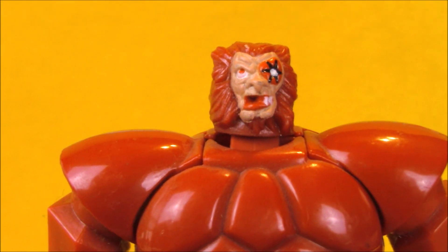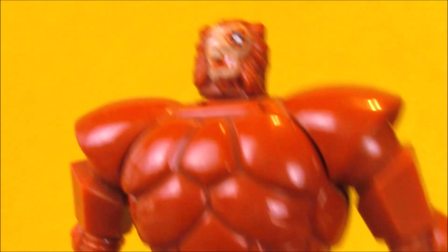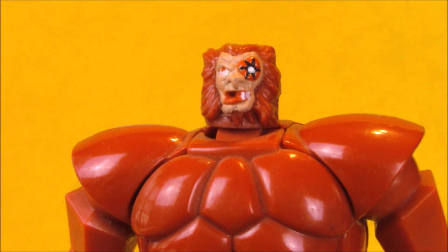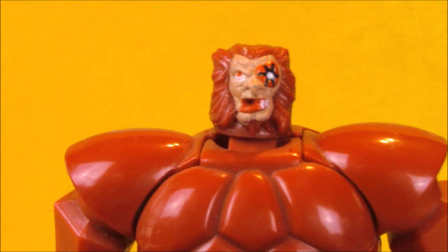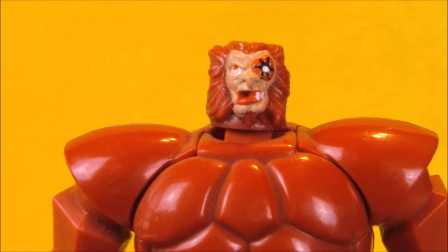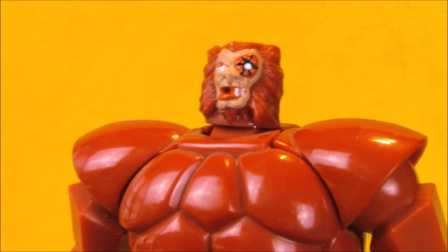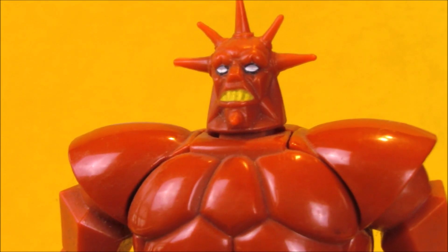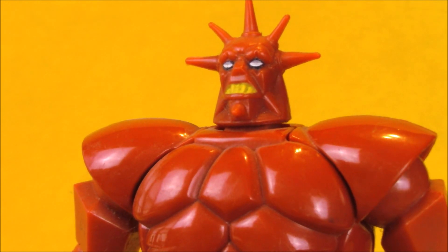So Monstar's humanoid feline head doesn't really make any sense with this body, but the ability to recreate the transformation is kind of fun. The feline face has some paintwork with the eye patch, his regular eye, his mouth, and then it's molded in the red color of the body, which is his mane. His bulked-up Monstar head has a few paint apps around the eyes, which look nice with the double colors and the yellow teeth.